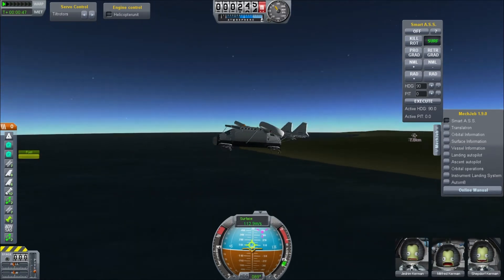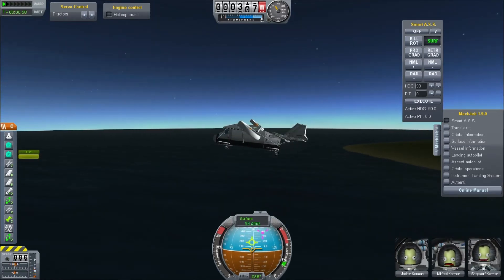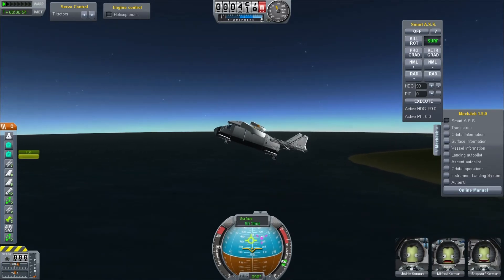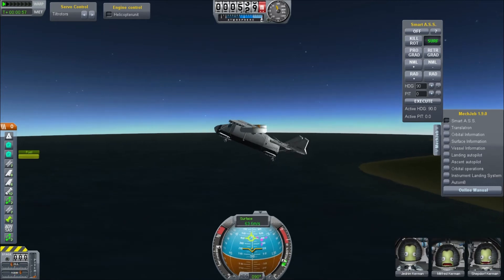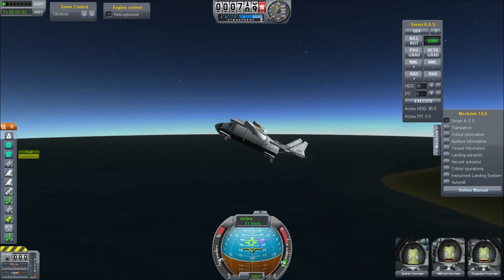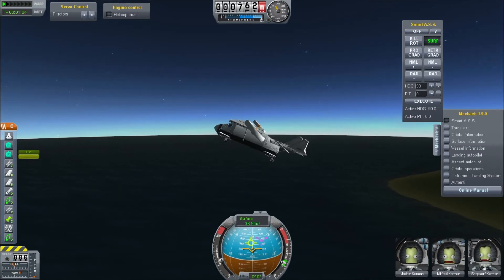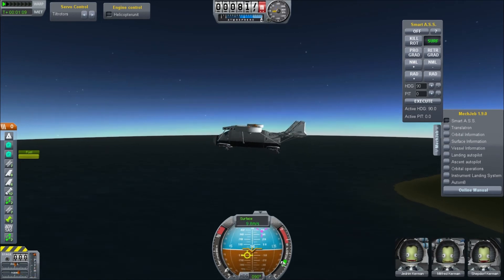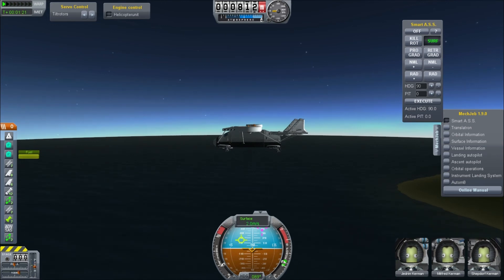Because I have a 360-degree gimbal on the rotors, these can tilt forward and slow the aircraft down to hovering speed. I'm going to turn on a little throttle here so that it just hovers. And now we're hovering at roughly 2.6 meters per second, which I'd call a hover.